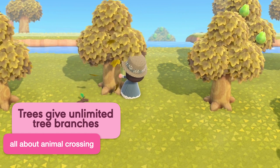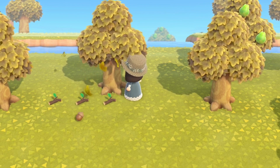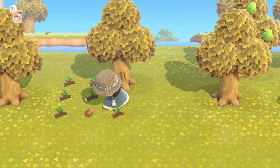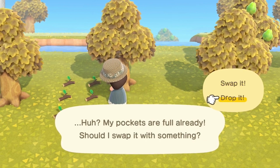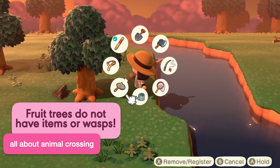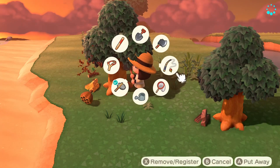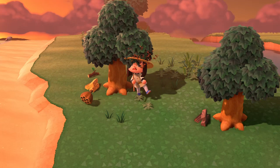Until you unlock all the tools at Nook's Cranny, tree branches are super important to keep crafting your tools, but sometimes shaking trees means disturbing a wasp's nest. Once you've found a tree that is safe, you can go back to it over and over again to gather unlimited tree branches in batches of 8 at a time. Don't have time for wasps and only want fruits or tree branches? Shake fruit trees instead — you won't get stung by a horde of angry wasps.